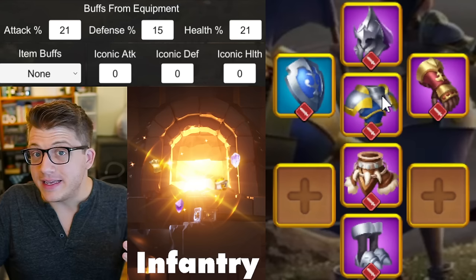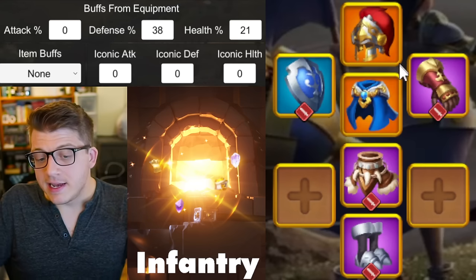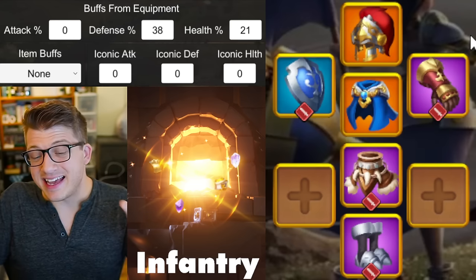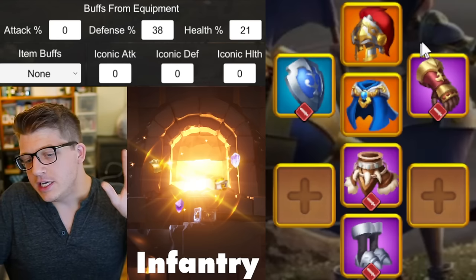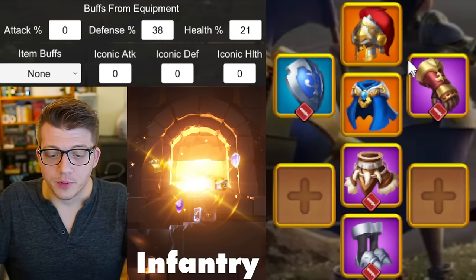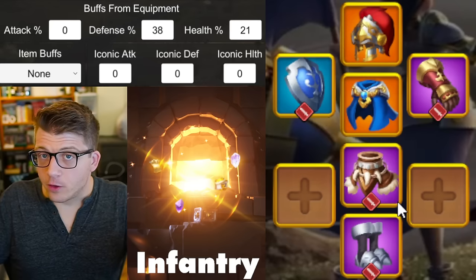From here, you want to replace your helmet and chest again — those are the two weakest links of this set. You're going to replace the helmet with the set piece helmet, and replace the chest with the Hope Cloak, which you can get from the crystal keys. It's a very free-to-play friendly piece, and now that we have the new iconic upgrade system, it's even more important to have free-to-play friendly pieces in your equipment slots, because it's going to take a lot of time to get these blueprints to upgrade through all the different iconic tiers.